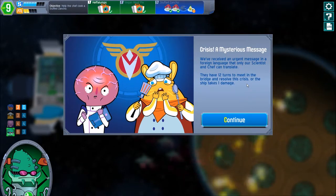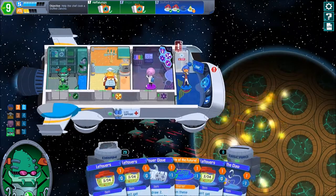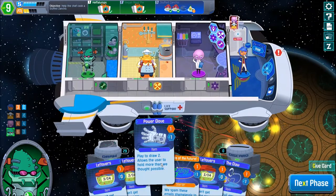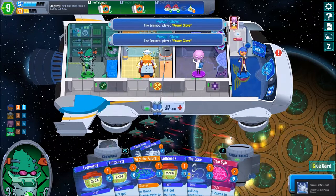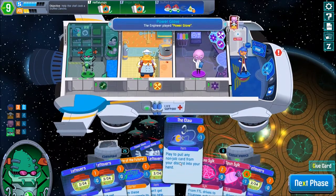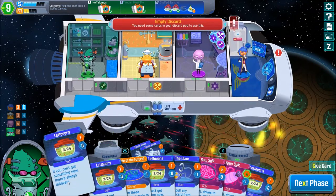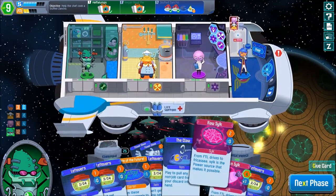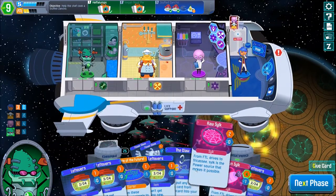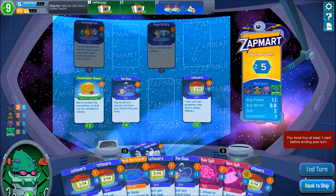The engineer's turn looks bad — that's a bad hand. Crisis — a mysterious message. We've received an urgent message in a foreign language that only your scientist and chef can translate. Twelve things for one damage of course. Power Glove — get us something we need. We got an achievement! More Power Gloves and still nothing. We just have a whole hand of nothing.